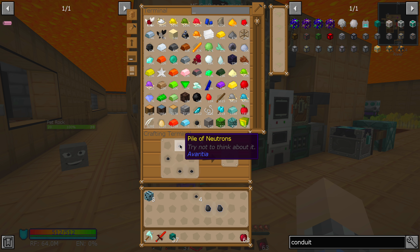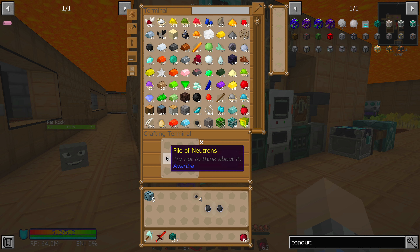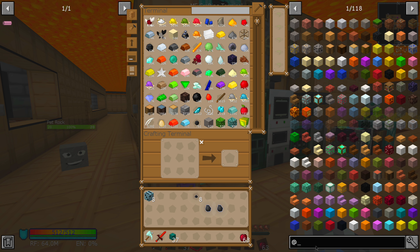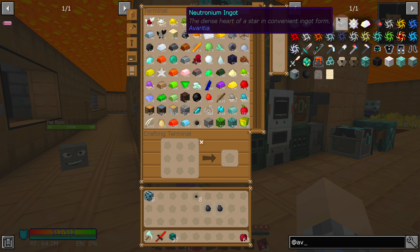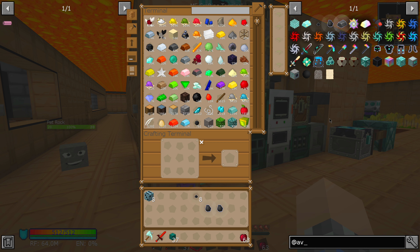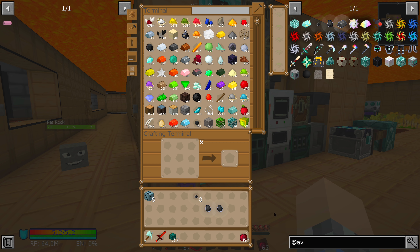Neutrons — neither the piles of nor the nuggets — none of them seem to have an EMC value. And in fact if we look up that mod again, absolutely none of them. The game is forcing us down a path that I cannot follow.